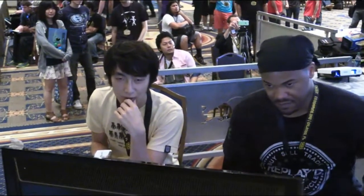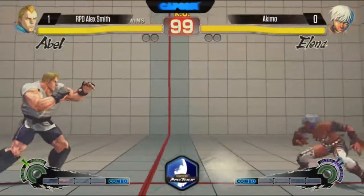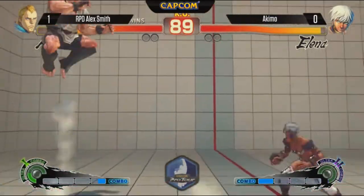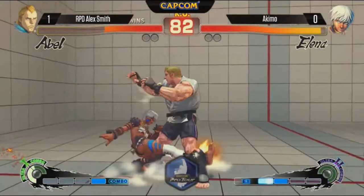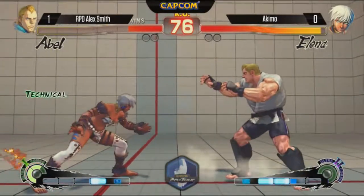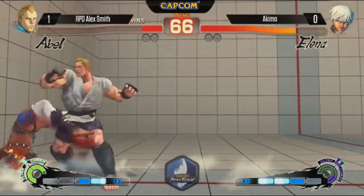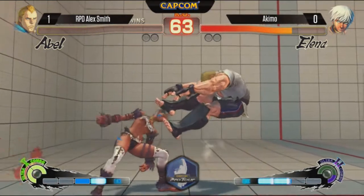There's definitely a Japanese contingent behind him — you can see it right there. It's Momochi and Chokeo. When he was on offense he seemed to be doing better than when he was playing mid-range or defensively, or when he let Alex play offense. He's also been using the four-hit version of the Lynx Tail, and it seems to be confusing Alex Smith — he keeps getting hit in that situation. One of Akimo's main weapons is backdashing into the regular sweep, not into slide. That regular sweep has amazing range as well.